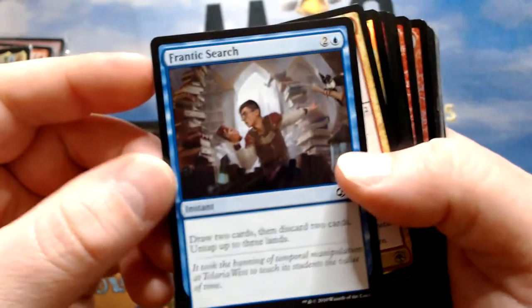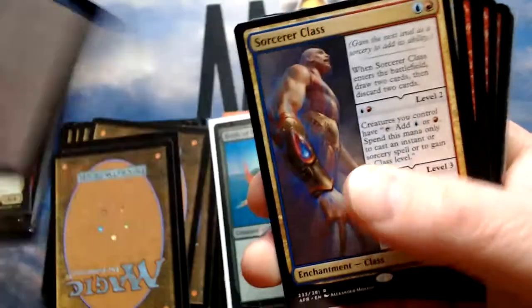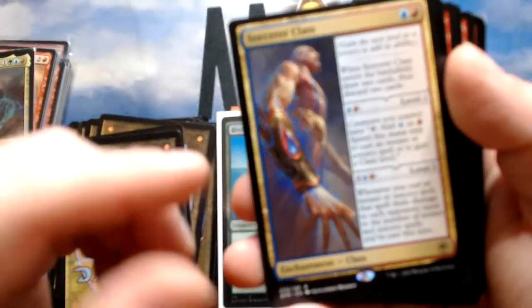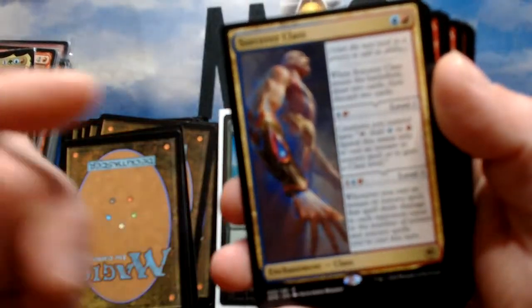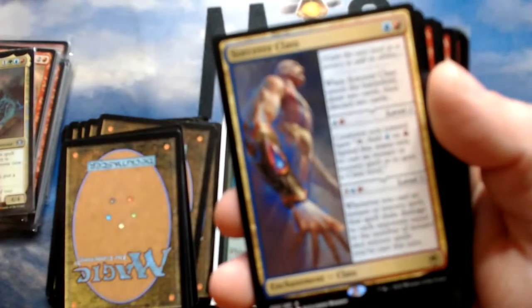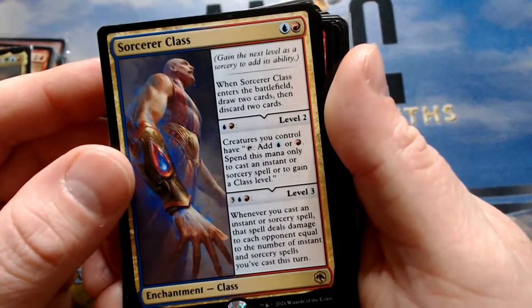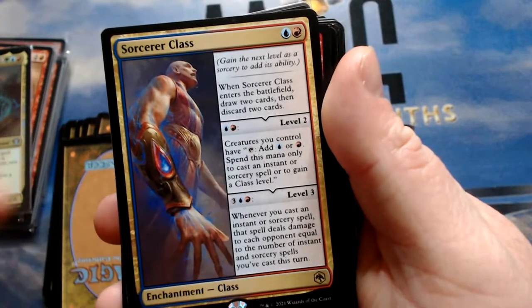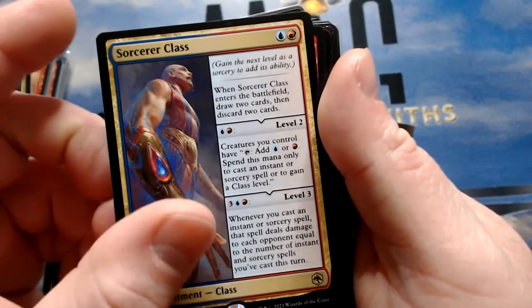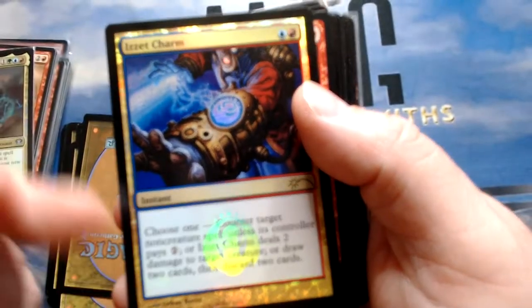Brannock's Search draws two and discards two, but also untaps three lands — copied, it untaps six, which is going to be sweet. Sorcerer's Glass gives creatures you control tap to add blue or red mana, and when it comes into play you draw two, discard two. The cool thing is it allows me to tap Kalamax to cast spells — that's a big reason why I like this card.